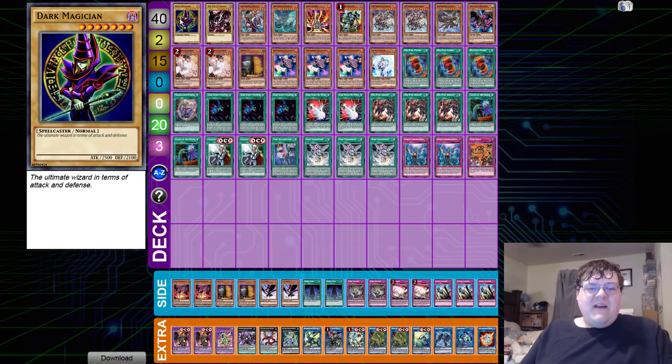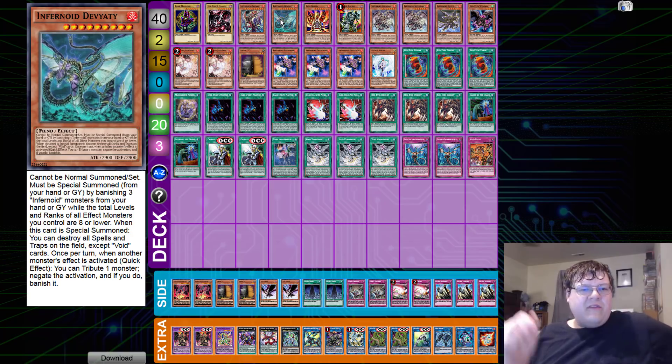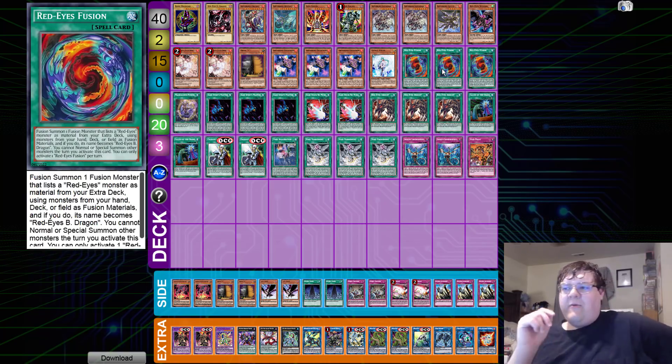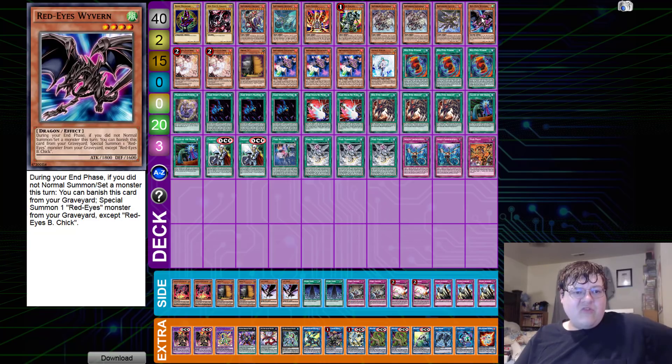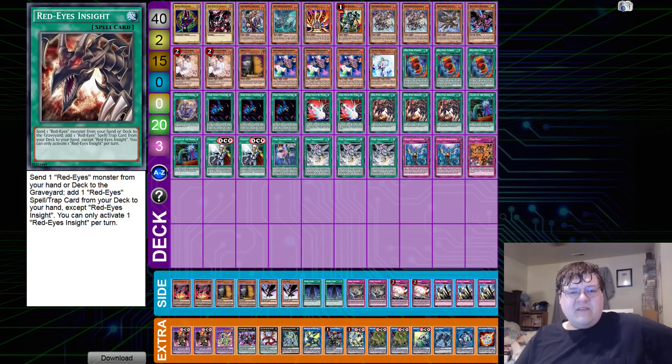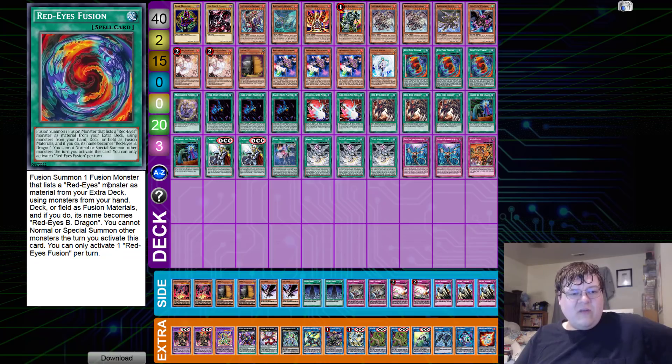The next deck we have is Infernoid. I've definitely noticed a couple of things about the OCG metagame as of late — I need to do a dedicated segment on the cancer that is Red Eyes right now in the OCG. Basically what ends up happening: Red Eyes Insight sends one Red Eyes monster from hand or deck to the graveyard to add one Red Eyes spell or trap. You drop the Wyvern, which lets you special summon one Red Eyes from your graveyard. So you go Insight, drop Wyvern, add Red Eyes Fusion, and then use that fantastic card.